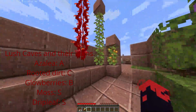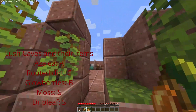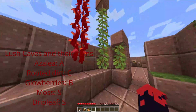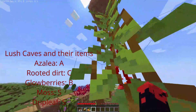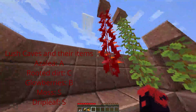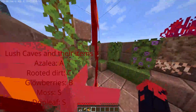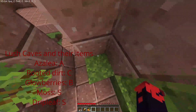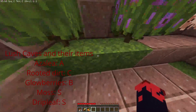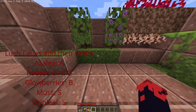In the lightning round: glow berries are kind of like crimson vines in that you can climb on them, but they also yield edible crops. Azalea trees are a new tree added to the game — you can take the saplings and plant them, and there are two variants: the flowered and normal version. They both look really cool.